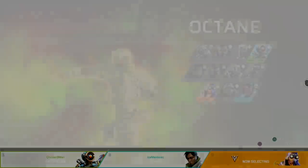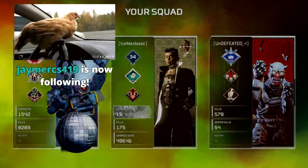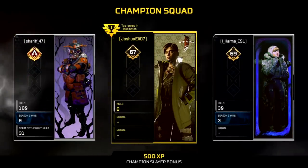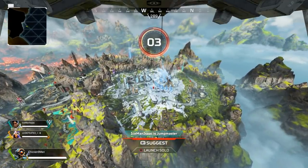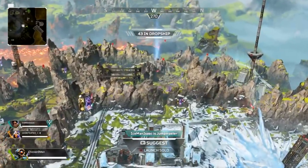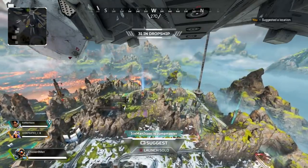Hello there, once again my ever faithful internet audience, it is I the chicken man, back at it again with another Apex Legends gameplay. In today's gameplay we're going to be using everybody's new favorite weapon, the charge rifle. Now when I first picked this thing up I wasn't really too impressed, but then the more I used it the more I realized its true hidden potential. This thing is literally a laser beam with 100% accuracy, not to mention its extremely low ammo cost for being able to knock off anywhere between 50 to like 70-something shields. It does some damage, and I am not going to be surprised in the slightest when this thing gets nerfed.